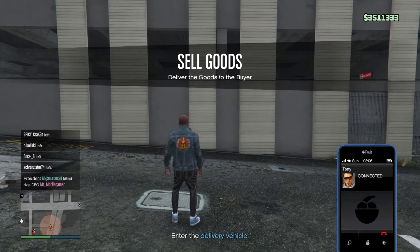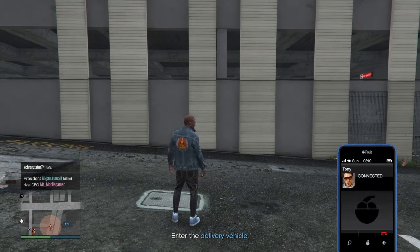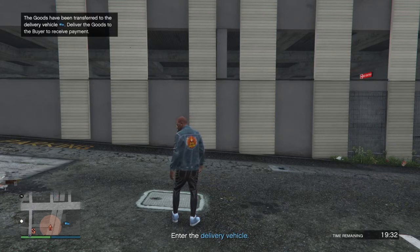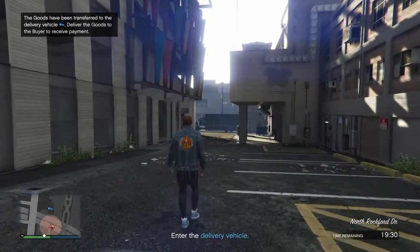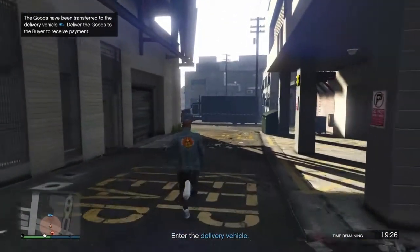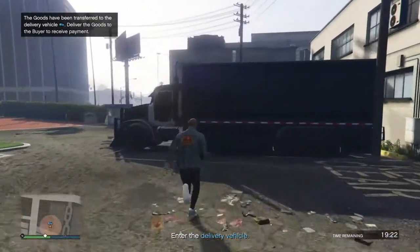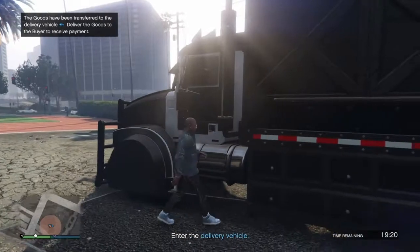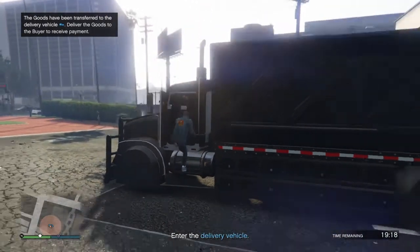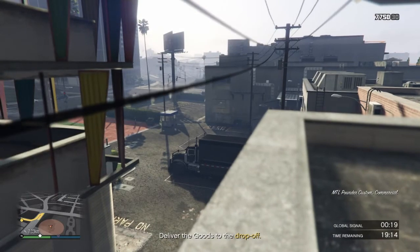We're selling some of the stuff that's been piling up downstairs. Tony says he's sent an address and the buyer wants the whole lot dumped right there. As you know, Tony will take his usual cut — a maximum of one hundred thousand though. He doesn't take more than one hundred thousand regardless of how much you sell. The truck looks nice.